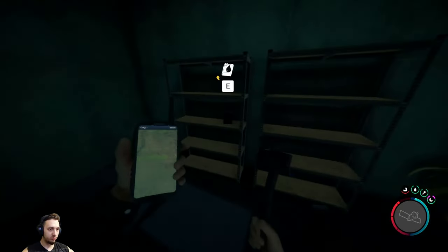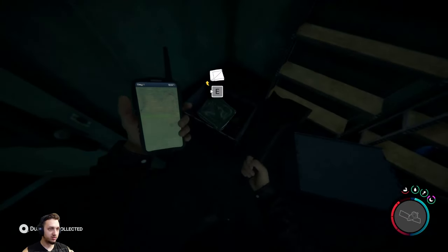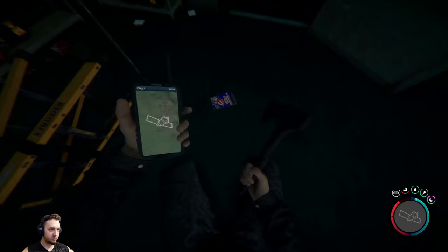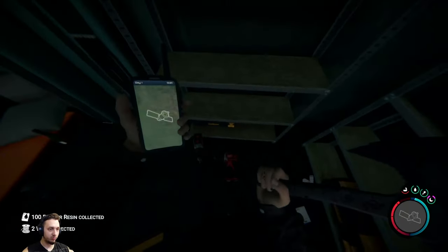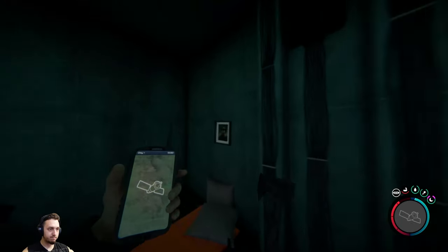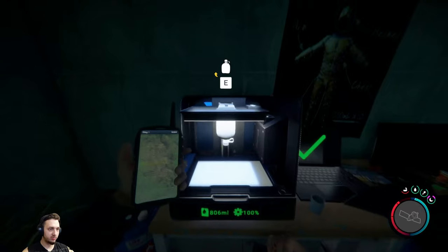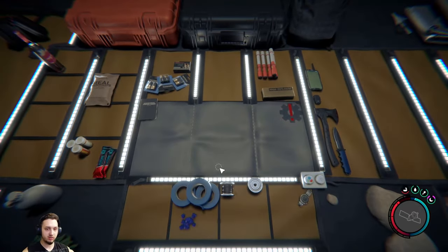Alright, what else we got here — some more loot, more resin nice. Some boxes here — get some duct tape. A fun time in the bungeon later. What else we got, tons of loot, good. Let's grab this flask — there we go, nice. Alright let's have a snack, we're pretty much full.